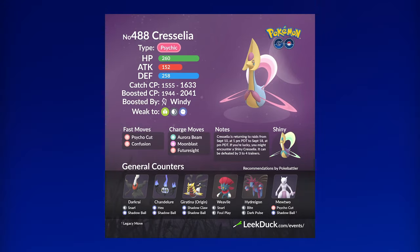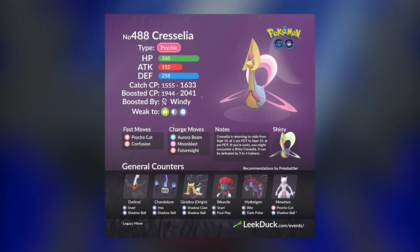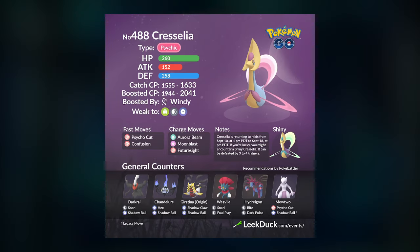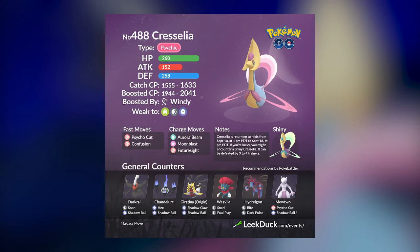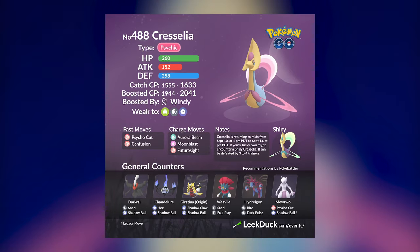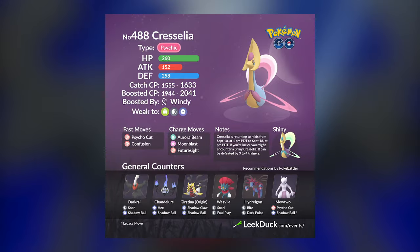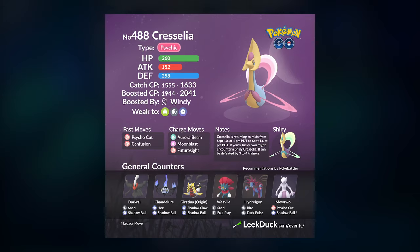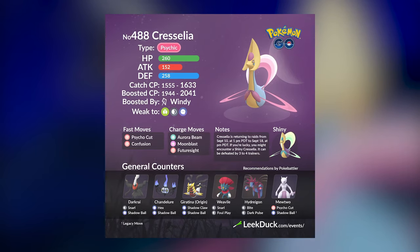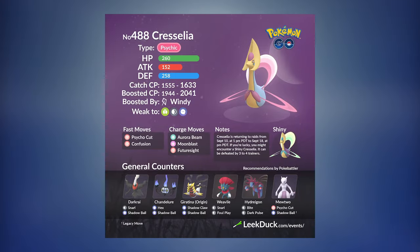At the time of recording this video, Mega Gengar wasn't available yet, but if you do have Mega Gengar it is definitely going to be useful for you and your Raidmates. I mentioned that Cresselia is pretty impossible to duo, but it is actually possible if you have the exact right conditions. You will need a full team of level 40 Gengars with Shadow-type moves, the Foggy Weather boost, your best friend bonus, and more than likely the Mega Evolution bonus as well. I highly suggest you do not attempt duos unless you have the exact right conditions, otherwise you will potentially lose your Raid pass.